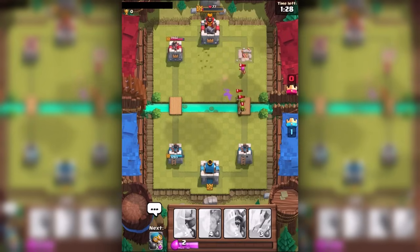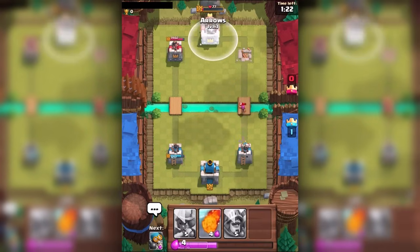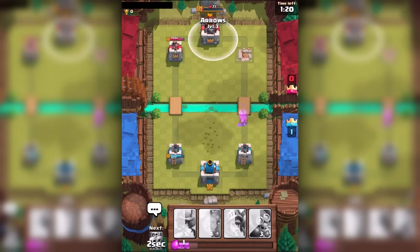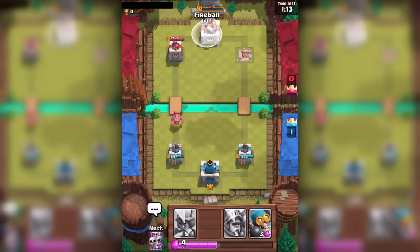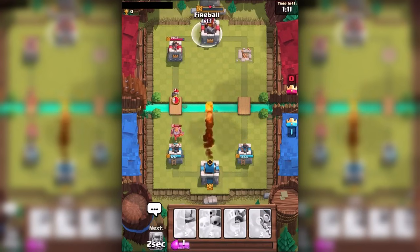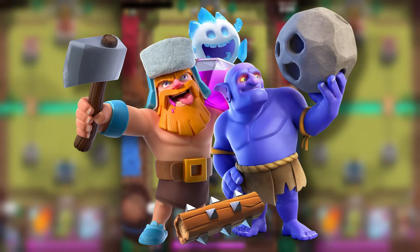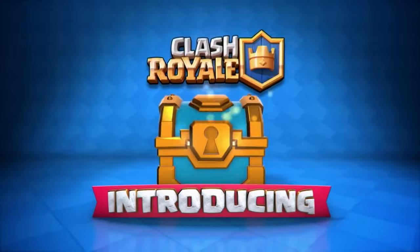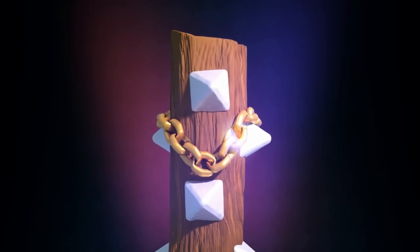Speaking of updates, it's time for my second discussion point about how memorable, entertaining and useful many of the updates were. Merely a month after the game had released globally, the Clash Royale developers were already hard at work producing more cards to add in — in the form of the Ice Spirit, Boulder, Lumberjack and Log — of which the vast majority were advertised on Clash Royale's official YouTube channel to build hype for their inevitable release later in June.